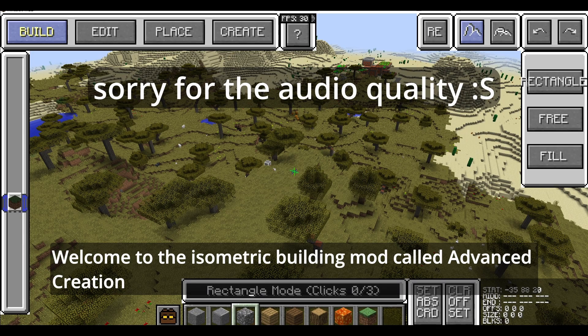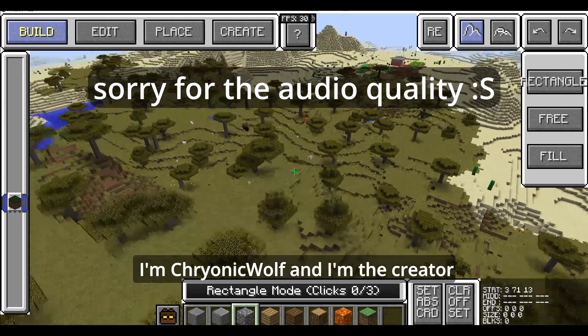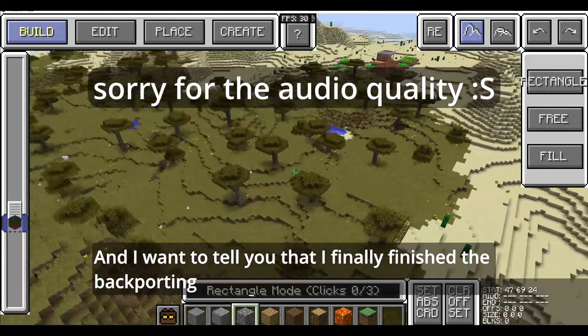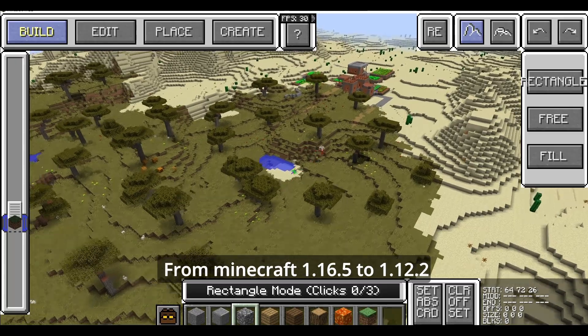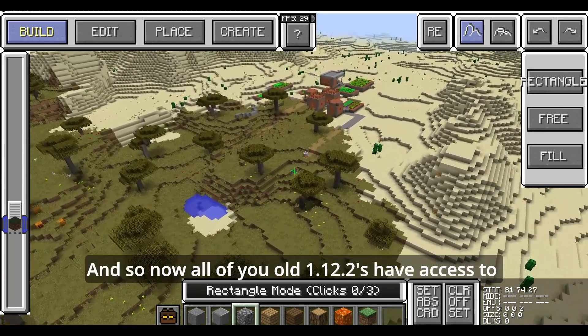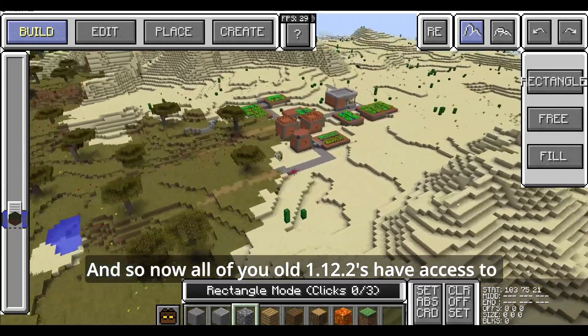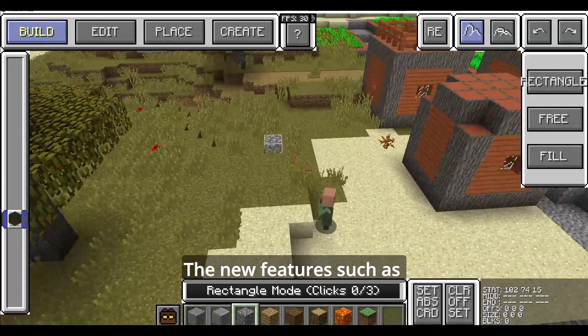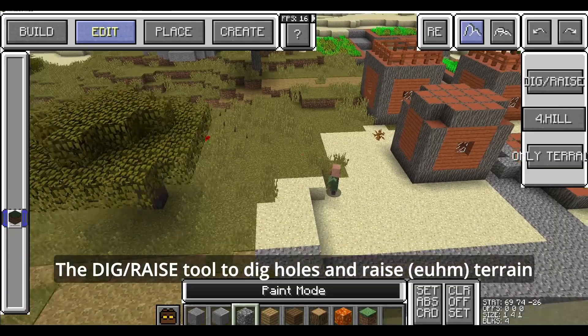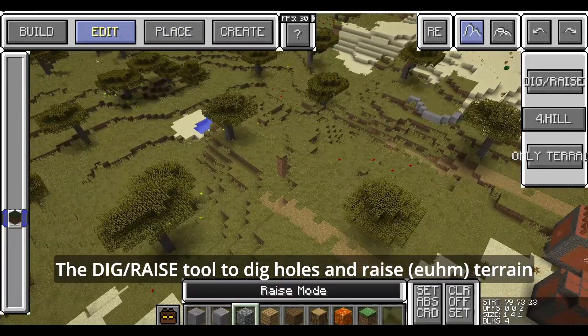Welcome to the isometric building mod called Advanced Creation. I'm ChronicWolf, the creator. I'm happy to announce that I finally finished the backport from Minecraft 1.16.5 to 1.12.2, so now all of you 1.12.2 players have access to the new features, such as the dig and raise tool to dig holes and raise terrain.